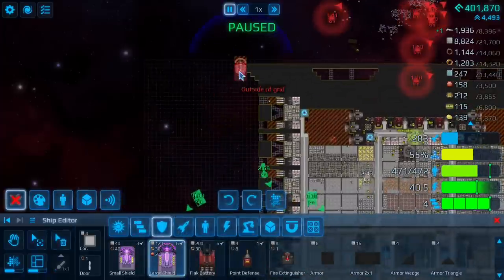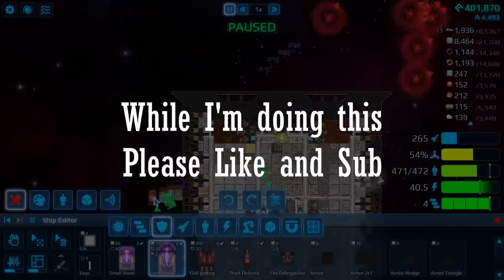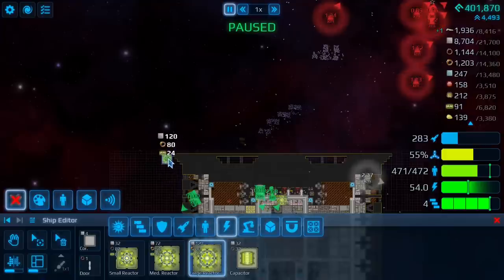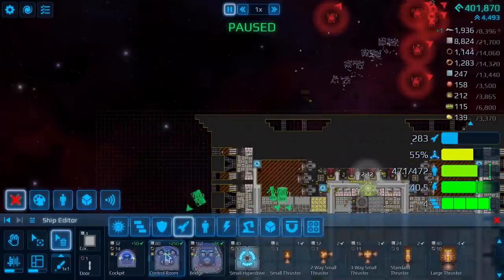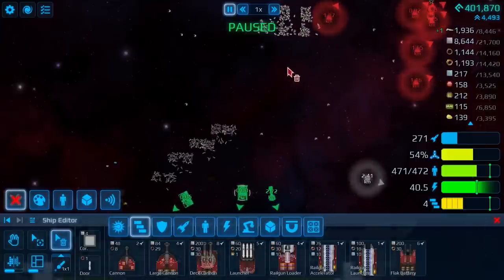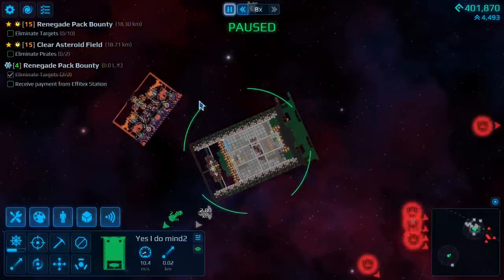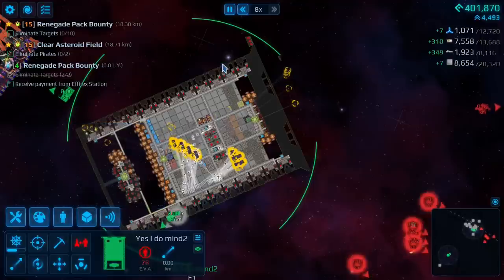Hyper coils can be done the same way. Let's get the uranium, let's get those processors, the tri-steel, and now all that's left is ammo and some hypermium. You still want to pick everything up — you could travel on top of it and gather like this. You want to be on top because everything picks up much faster when you're on top.